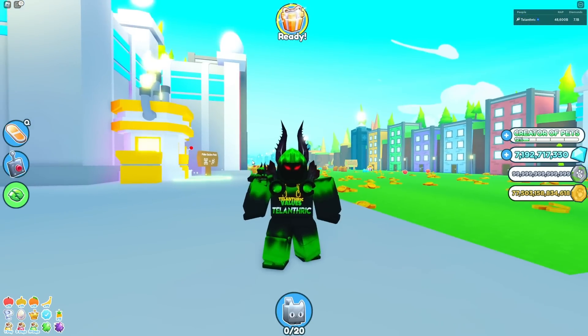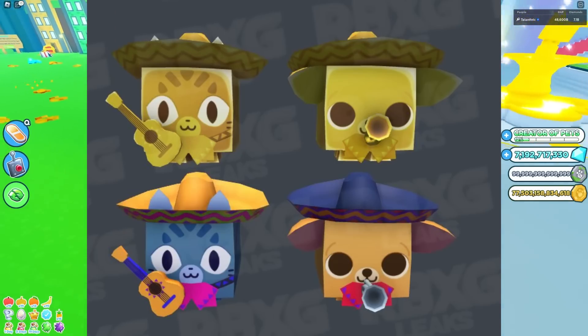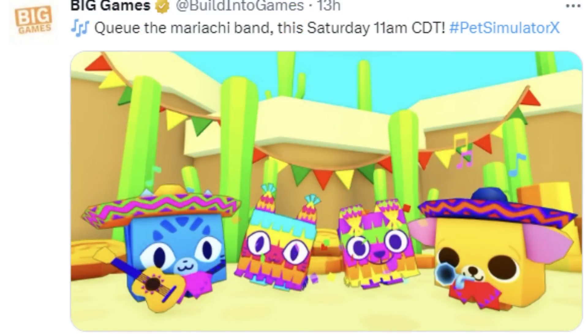Now we get into the actual pinata stuff. We can see some cats and dogs — I think those are corgis — and I think the cat's holding a guitar and the dog's holding a trumpet or something. They both have musical instruments and look like they're part of a band. Big Game said: cue the mariachi van this Saturday, 11 a.m. CBT. So as you can see, there's a cat with a guitar, a dog with a trumpet or something similar, and then a pinata cat and dog.